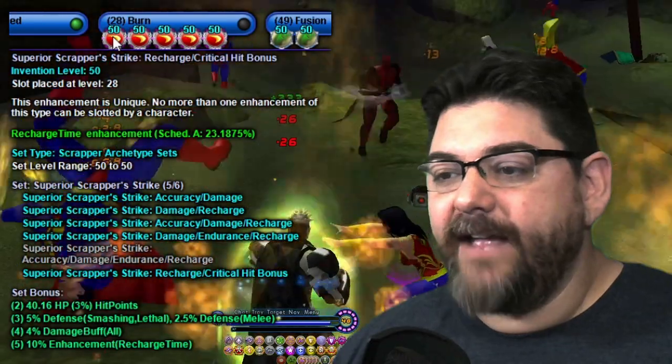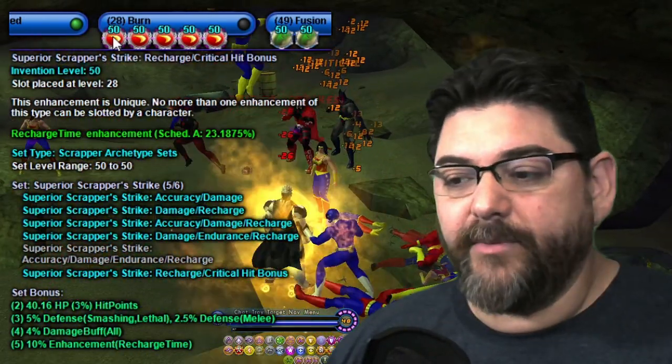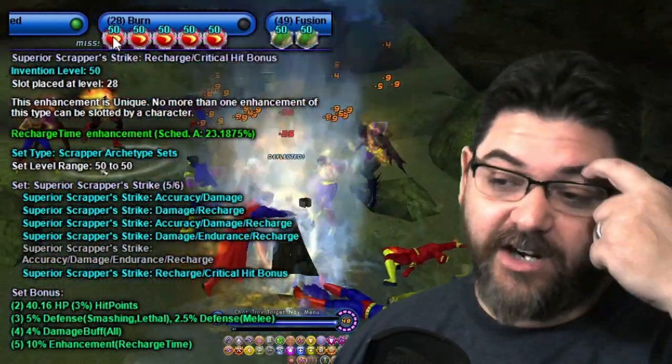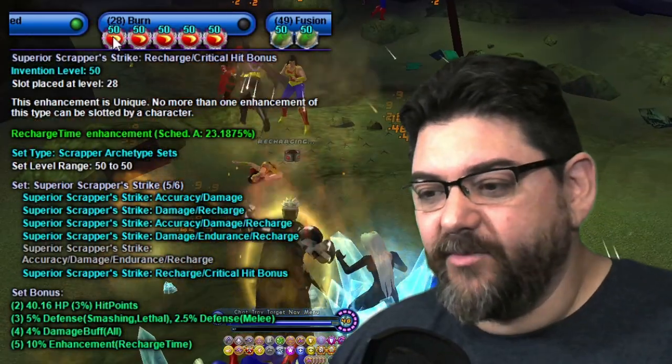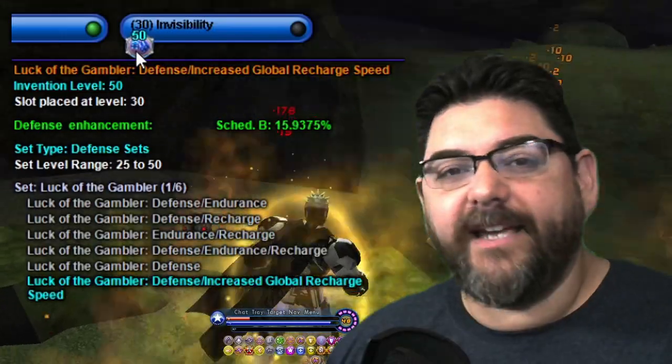For Burn I took five Superior Scrapper's Strike. Make sure to get the recharge/critical hit bonus. I left out the accuracy/damage/endurance/recharge piece and took all the others — you get 4% damage and 2% recharge, which is a massive boost.